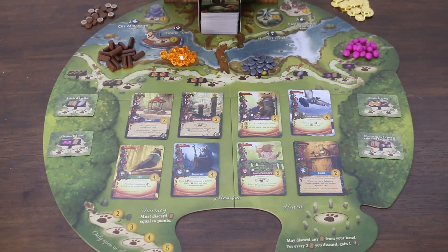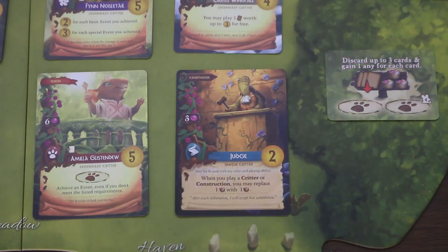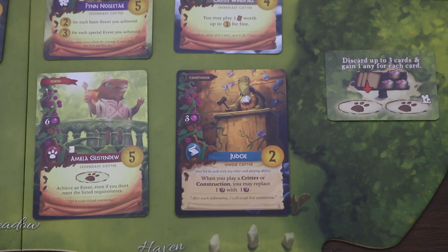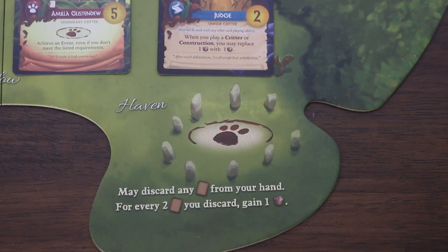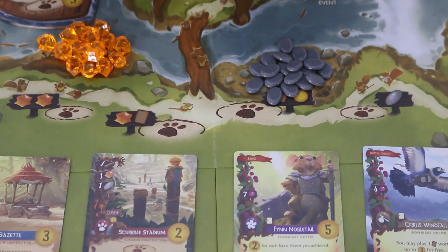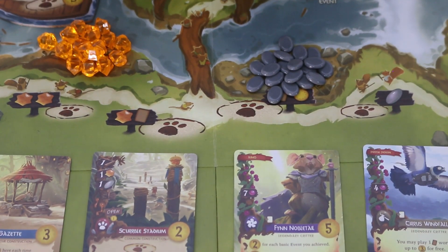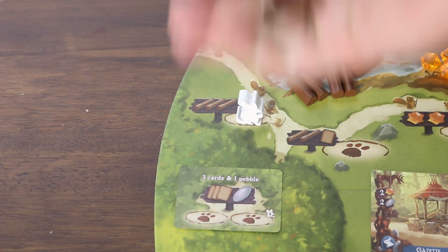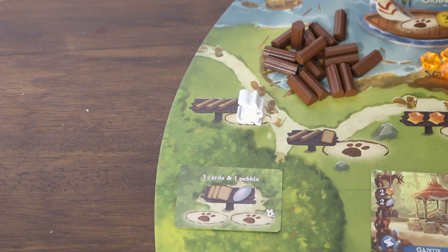For each of the different placement locations, there are two types of space. If the placement location is an enclosed circle, it is an exclusive space and can only hold one worker at a time. If the placement location is open, it is a shared space and can house any number of workers. Once a worker is placed, the player takes the associated action immediately, leaving the worker deployed to that location until brought back with a prepare for season action.